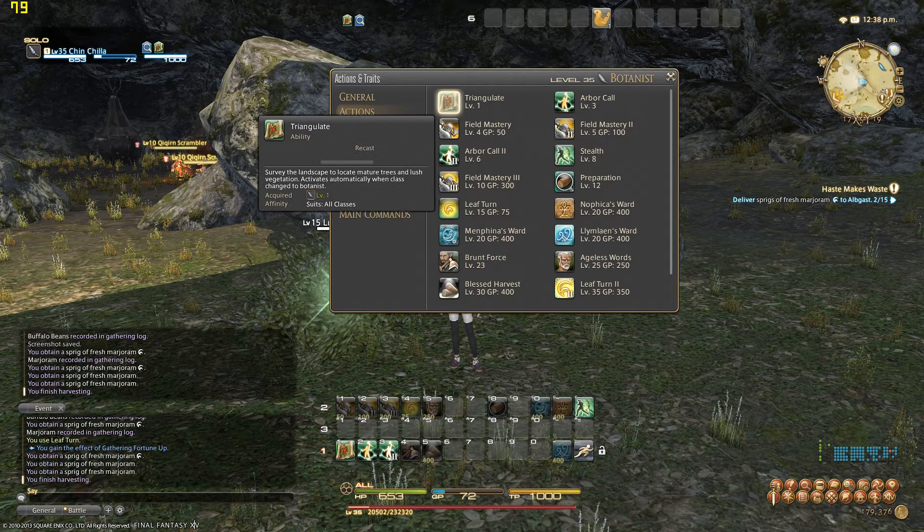I also want to point out Triangulate — Miners have the exact same thing, though it might be called Prospect for them. This ability shows gathering node positions on your mini-map in the top right of the screen. They're not labeled on the mini-map, but once you find out where they are you'll be running around and you'll figure it out quickly.